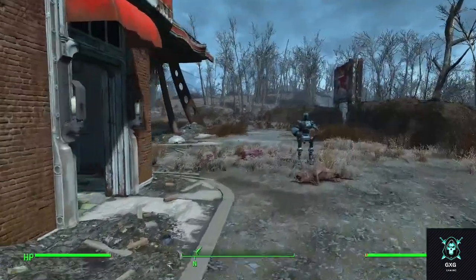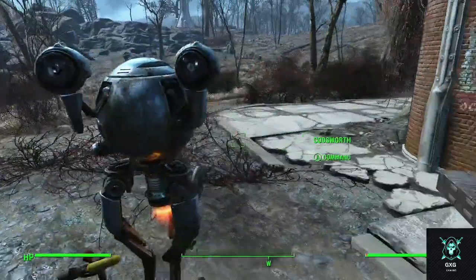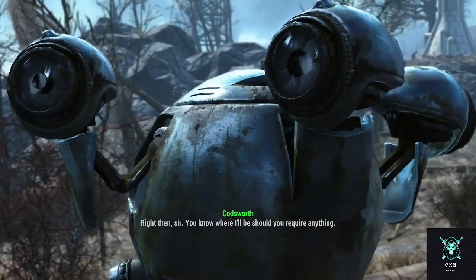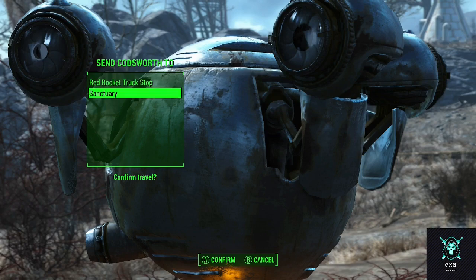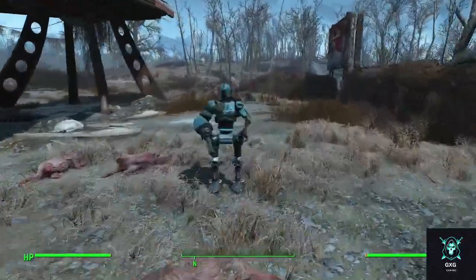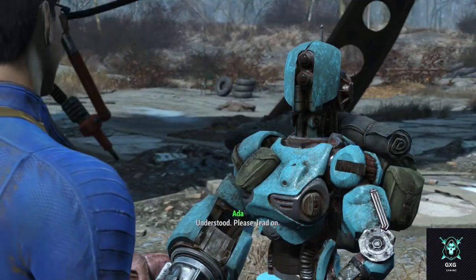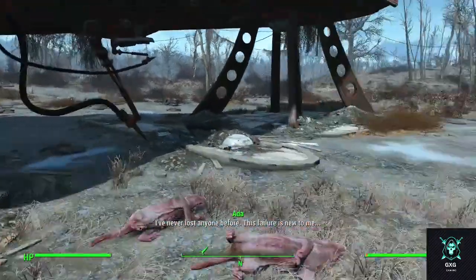I'm at level — let me send Codsworth. Hey Codsworth, you can head home now. Right then sir, you know where I'll be. Ada honey, would you like to go with me? Yes, let's get going. Understood — please lead on. I've never lost anyone before; this failure is new to me.